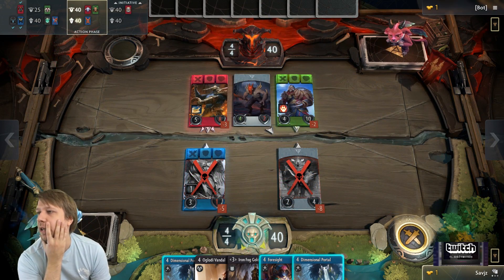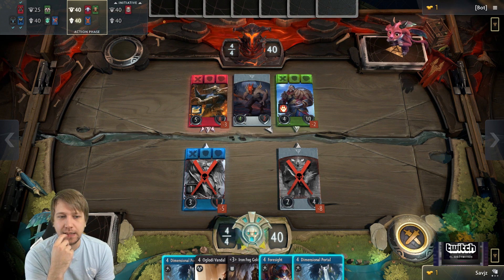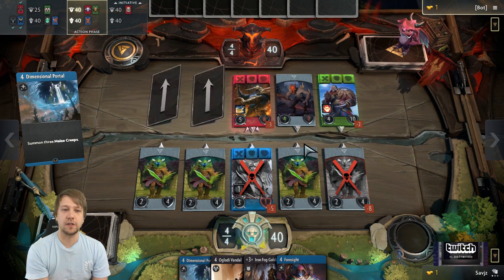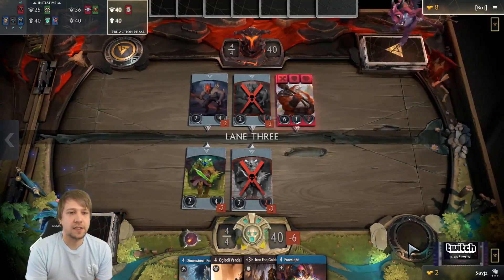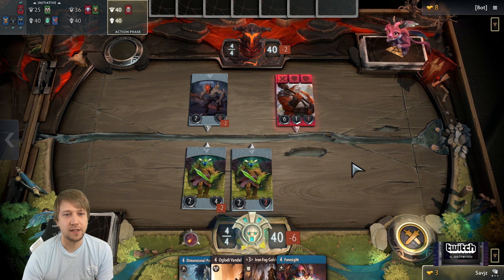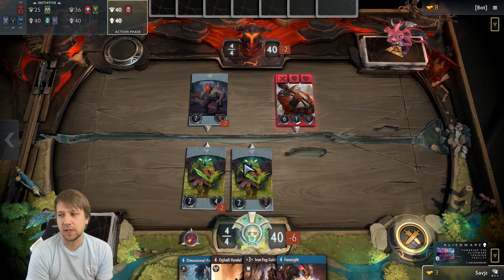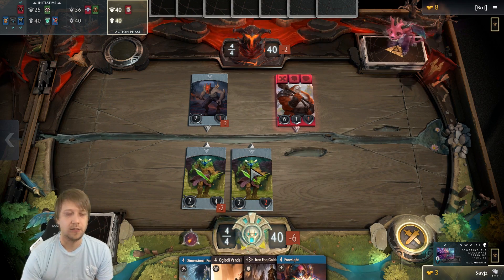Someone asked what I think about the deck tracker they added to Artifact. I personally like it a lot. I think the game is excellent as an esport, and it's a feature that helps the best players win. In draft particularly, it's common that you're in a situation where you just have to hope your opponent doesn't have a particular card. I think for draft it's excellent, because now you can actually see if a card is there, and if they have it, it's your own fault for overcommitting. It increases the skill level by a big amount. For constructed, I don't really care — constructed is going to be the casual mode.